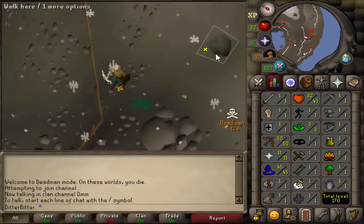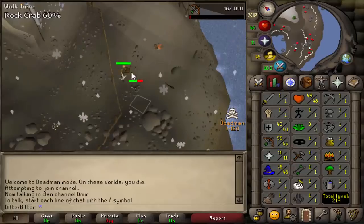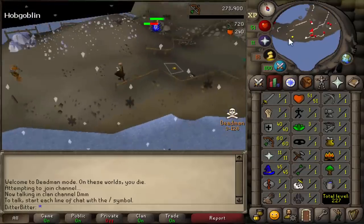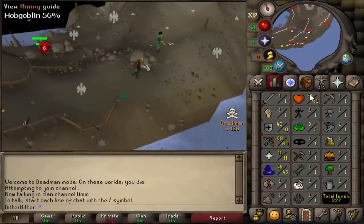We got 50 range so we started getting some defense levels. We just hit 40 defense, so we banged out 60 range from there. And we just hit 60 range, which means we can get out of here and start getting some skills up to do some quests.